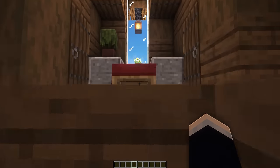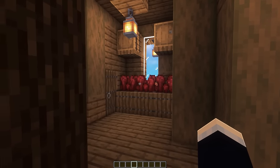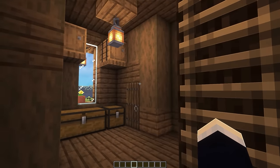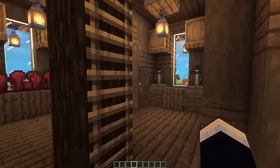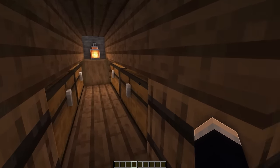Heading up the ladder, we can take a look at the bedroom right here. On this side, we have our brewing area with our nether wart farm right beside it. And on this side, we just have some storage. These doors lead out onto the balcony on every single corner of the base. Heading up the ladder once again to the final area, we have our attic with just a whole bunch of storage.